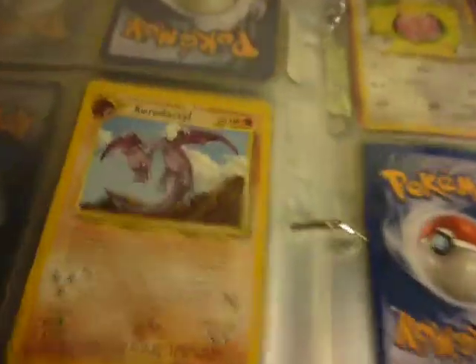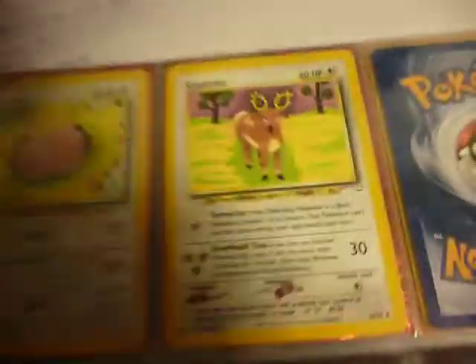We get into Neo Revelation with my Celebi, which is the only holo I have from the set, oddly enough.